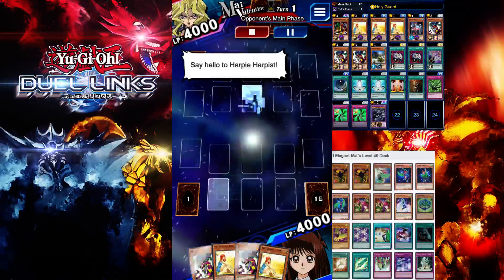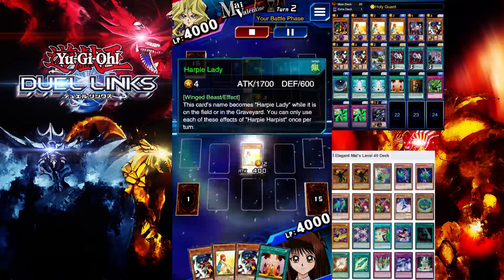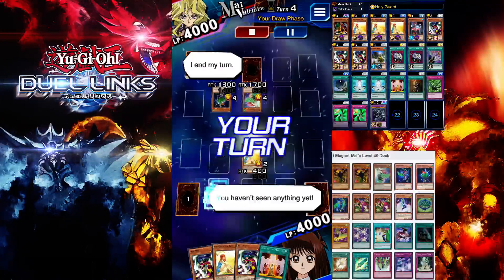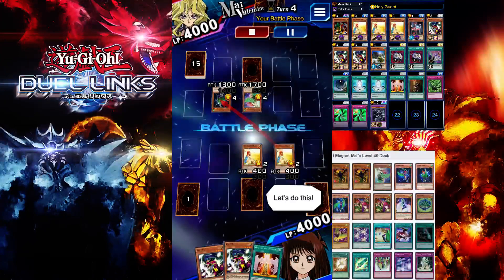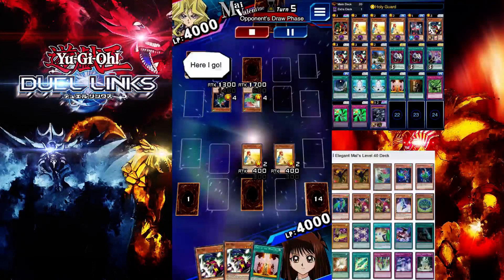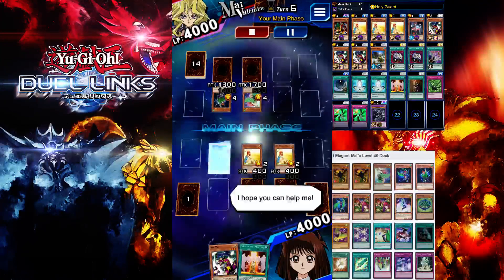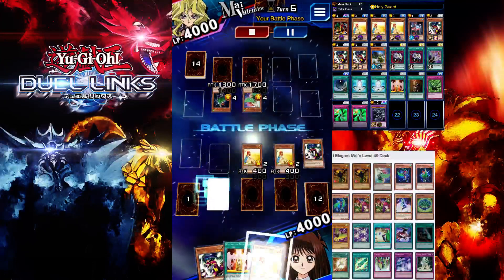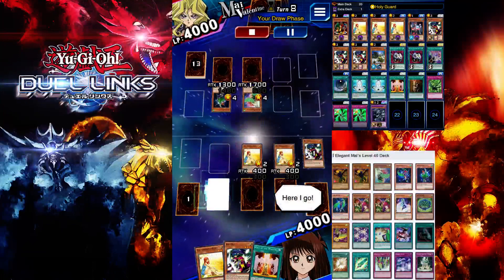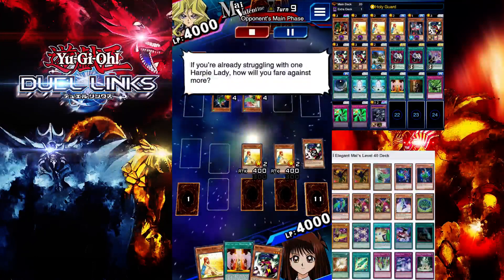Other than those, it's pretty straightforward. Summon your Unhappy Girl to lock down your opponent's monsters — keep locking down any monster she summons. You want to have more than one Unhappy Girl on the field so that even if she destroys one, you still have one left. Summon Ramey to get another Unhappy Girl from the deck. Set your Jar of Greed and keep locking down your opponent's monsters.